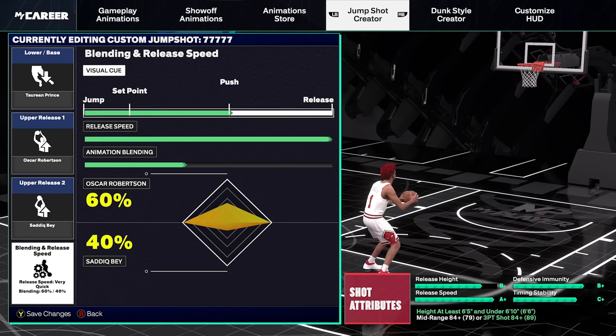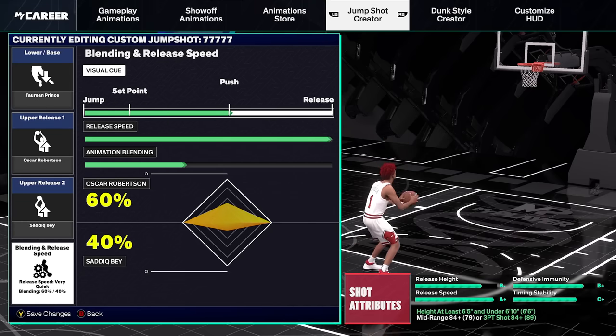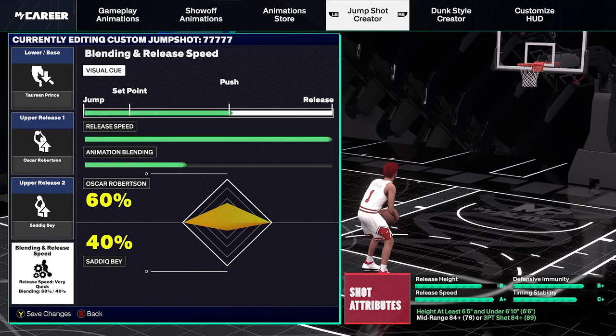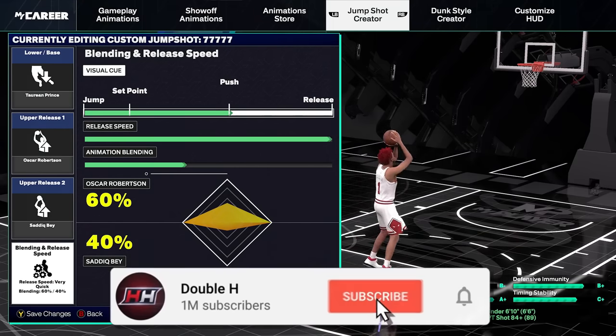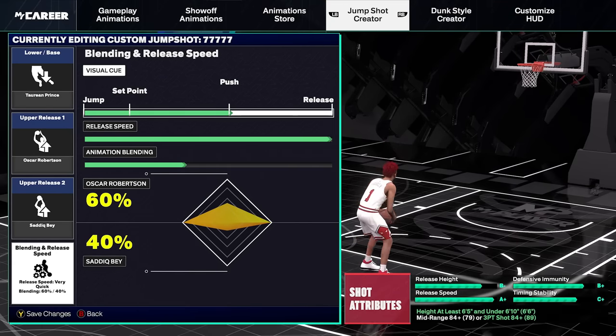Every time I stream with this jump shot, everybody in the chat is asking for it — so here it is. If you want me to provide jump shots for every three-point rating and build, let me know in the comments. I'm probably also going to drop a video on how to shoot in complete depth on 2K25. If this video helped you out, let me know in the comments, and if you have other good jump shots to suggest, drop them in the comments too. Make sure to subscribe to the channel — it's been your boy Henry aka Double H, and I'm out. Peace.